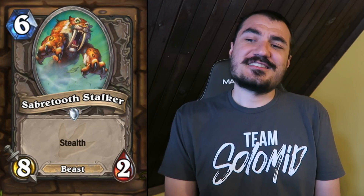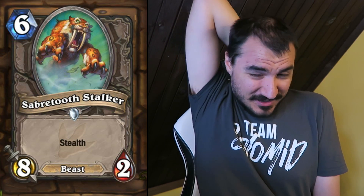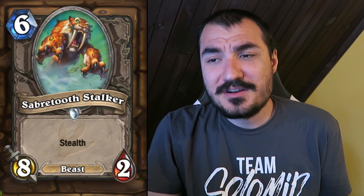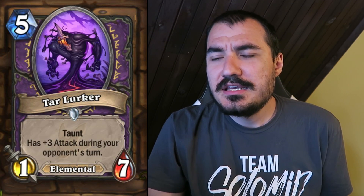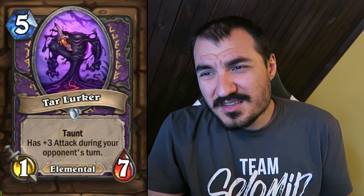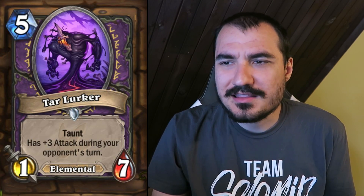Sabertooth Stalker: 6 cost 8/2 Beast with Stealth. Pretty good. There's going to be a lot of Taunt cards and board clears that do 2 damage out of Stealth, so it's probably not that good in Constructed. But in Arena it's going to be very good. Tar Lurker: 5 cost 1/7 Taunt with 3 attack on your opponent's turn — so effectively a 4/7 Elemental Taunt on your opponent's turn. That's good, probably quite good for Arena, but I'm not sure it's Constructed-level powerful.